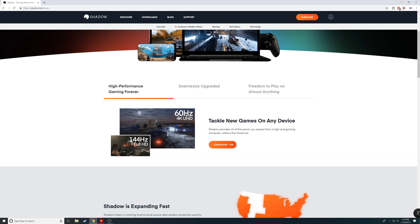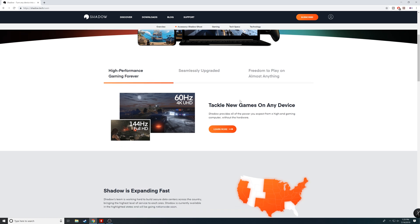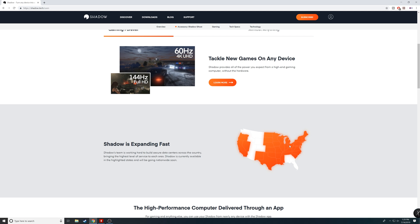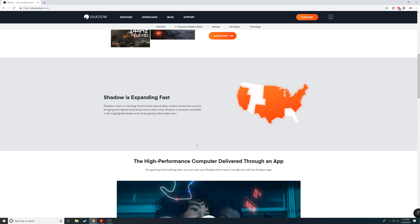This is Shadow - their website is shadow.tech. Once you click that, you'll be presented with this screen. They advertise that you can play up to 4K at 60fps and even up to 144fps if you're doing full HD. Like I explained, you can play on any device - laptop, tablet, cell phone - pretty much anything with a screen running Windows, Android, or iOS. This is the coverage map. Anything shaded in orange is where Shadow is easily available. I'm in Ohio and I'm covered. They're still expanding - when I first did a video on this late last year, it was just bits of the east and west coast. They've added quite a bit since then.